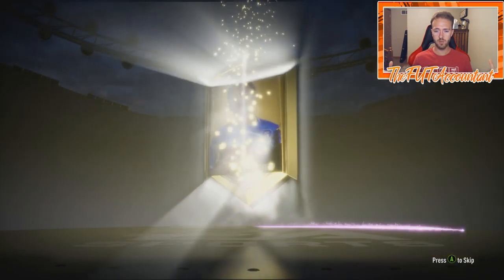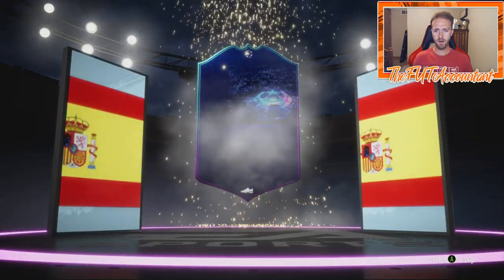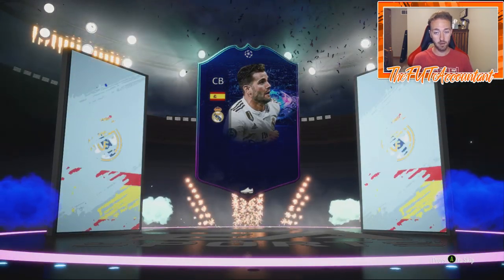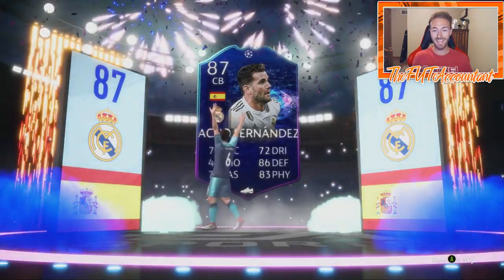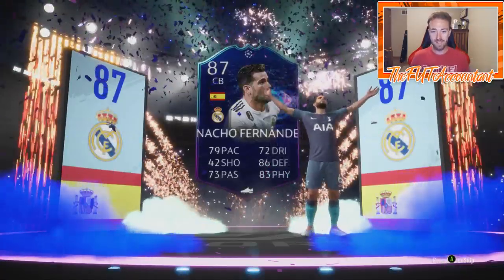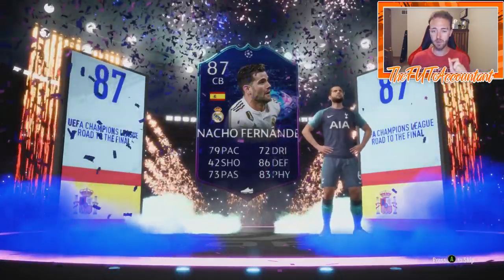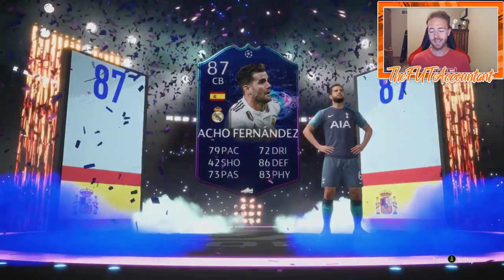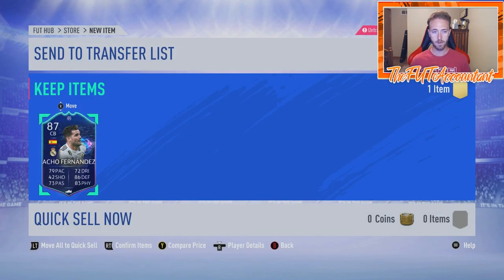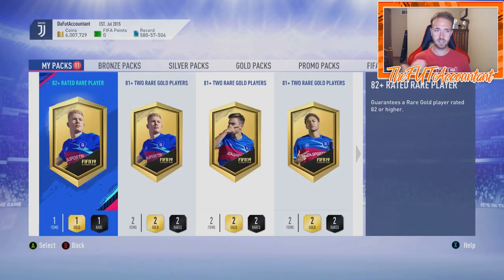A walkout on our fourth 82+ — it looks like a Road to the Final Spanish center-back, Nacho Fernandez, 87-rated. We'll take it! I already had PK in the club so I was hoping not to see that walk out as an untradeable duplicate. That's a nice pull and a great card for SBCs — going right into the Maldini SBC I'm working on.